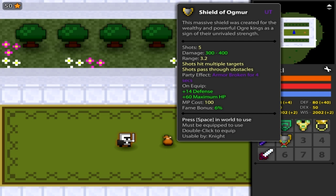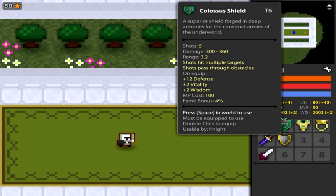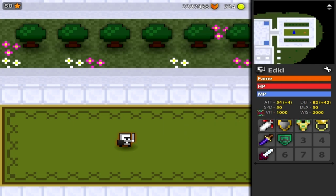Now the Shield of Ogmer — this is a unique shield and at the same time it gives you the ability to really dish out some damage. The range of both shields is the same: 3.2. Instead of stunning, this shield armor breaks for 4 seconds — so instead of 3 and a half seconds, it's a 4-second armor break. It also gives you 2 more defense and 60 HP, which the Colossus shield doesn't give you any HP. But there are no vitality and wisdom bonuses.